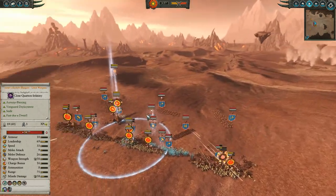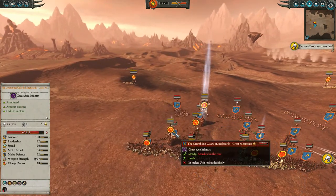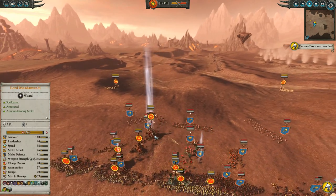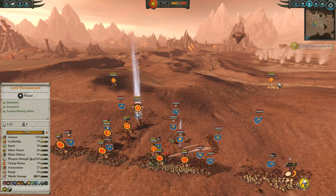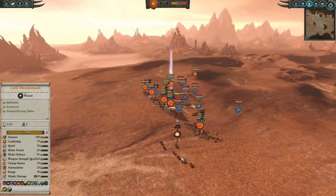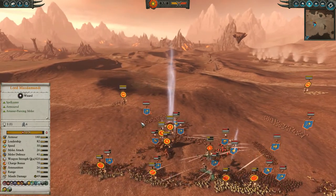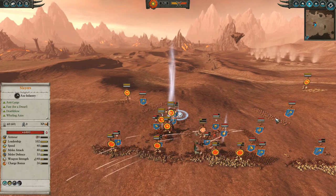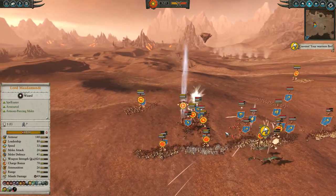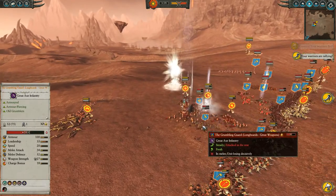I wanted to bring my Terradon Riders into the Uthar's Raiders just to stop them, but I didn't notice my Kroxigors getting crushed. Now he's just got his Slayers in the back and they haven't really had to do anything yet. I also wanted to bring in my big units to try and take the Grumbling Guard, but I got them in a little bit too deep trying to disrupt the back line. And there's my Kroxigors already gone. It's really hard — with these Slayers in the back, he hasn't even had to engage them yet, and there's not really a good place to go and attack.